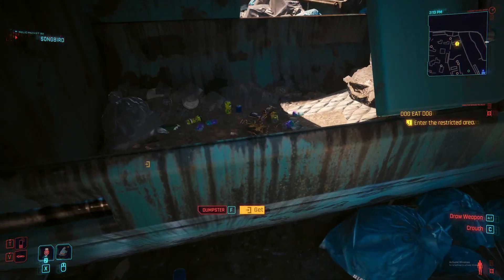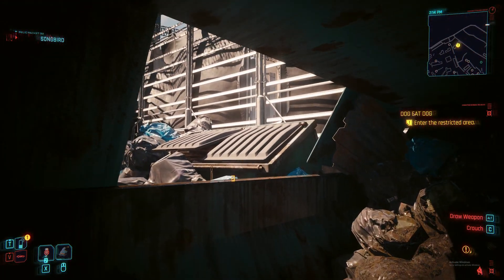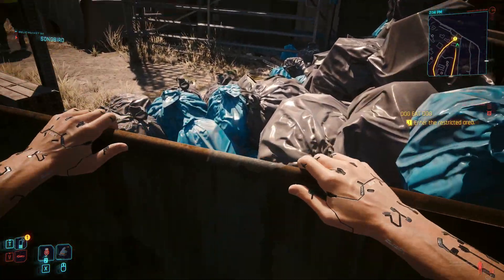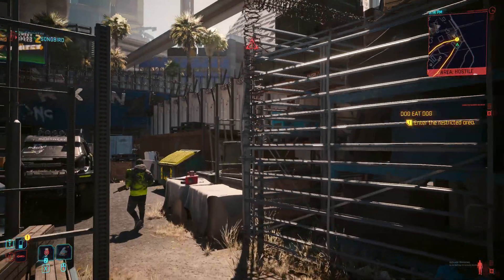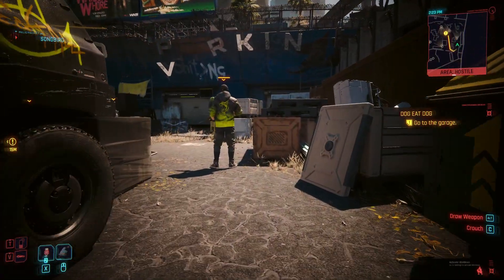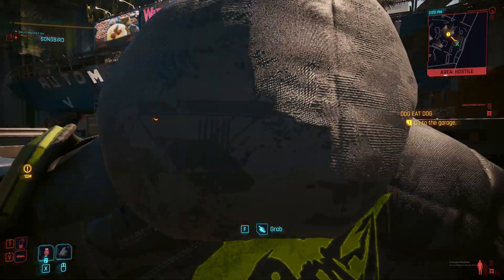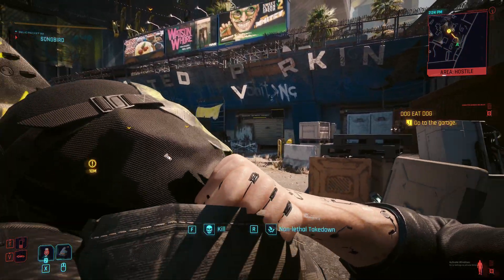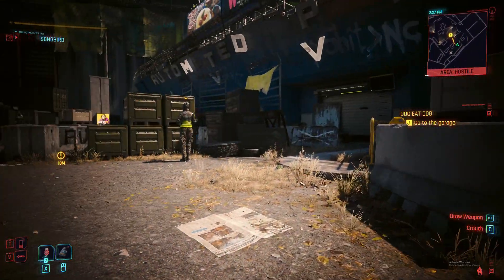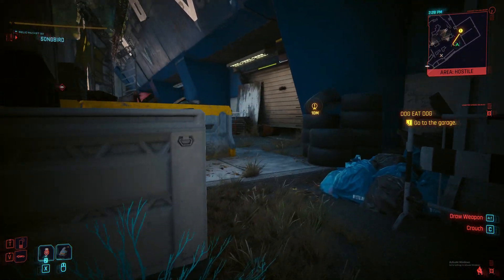You're going to start things off, get some dialogue — I'm not going to spoil that. Jump through a dumpster after you've done your dumpster diving. Then you're going to go through and see these enemies right here. Don't kill them — go around behind the other one instead.